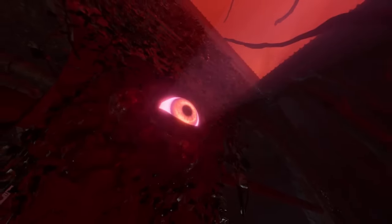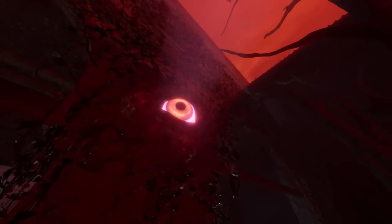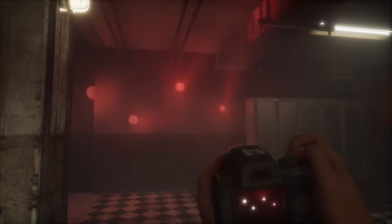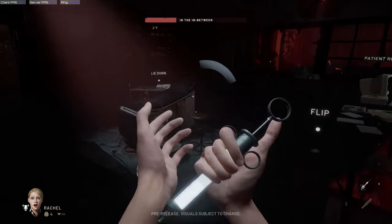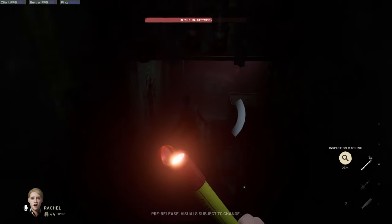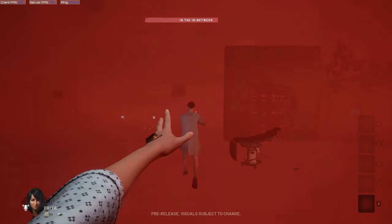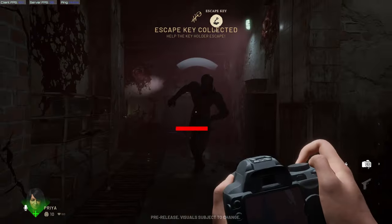Be wary of the rift eyes of the in-between — if they see you, they will drain your sanity, and some terror abilities can do that as well. You can stop the eyes with light items, regain some by doing tasks in the in-between, or refill your sanity with the serum that you can get in the shop. Coming across any terrors, your only choice will be to run and survive. Wall cracks and vaults will help you with this, but only temporarily. Make use of light items to stun terrors and get away while you can.